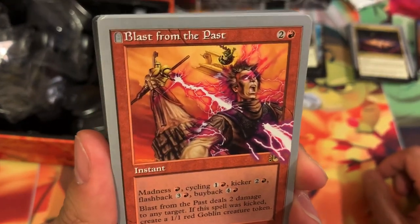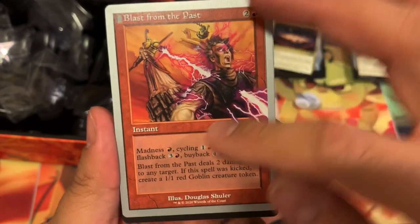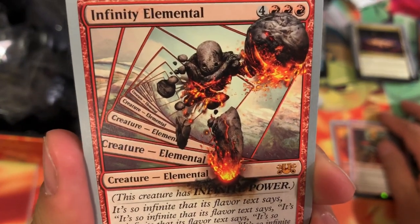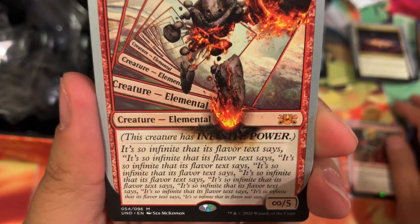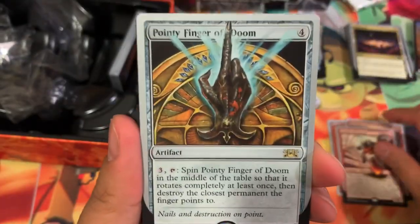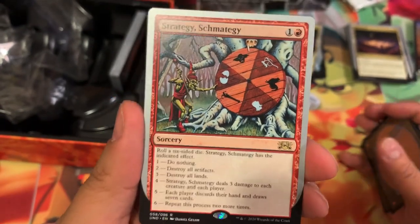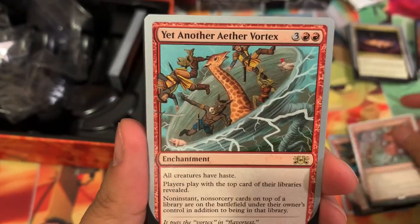Now we're on to red. Blast from the Past — look at that, there's a little tombstone symbol there. Other cards didn't have that. It's kind of old school printing, looks like. Boom Stacker. Here is your mythic: Infinity Elemental. This creature has infinity power — it's so infinite that its flavor text says it's so infinite. Pointy Finger of Doom. Stratagy Schematagy — looks like a wheel of fortune. Number one: do nothing. Destroy all artifacts. Destroy all lands. That's pretty cool. And another Aether Vortex.